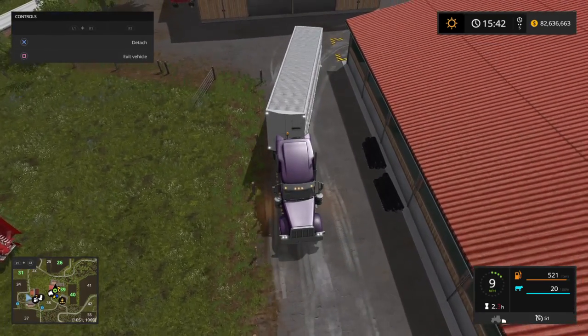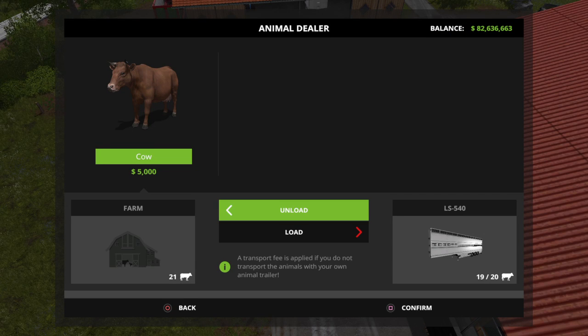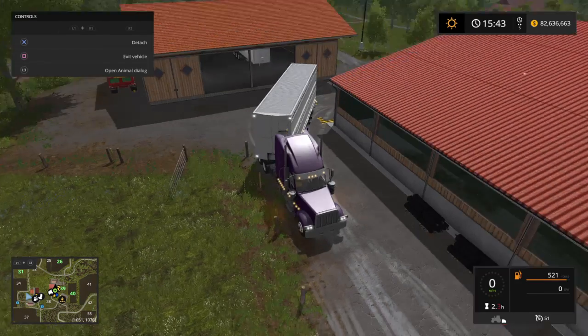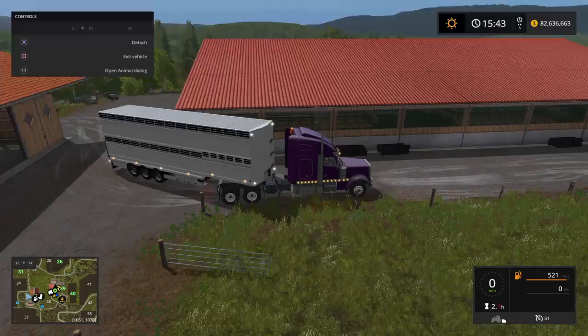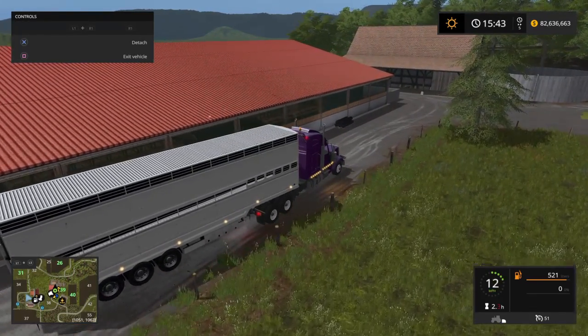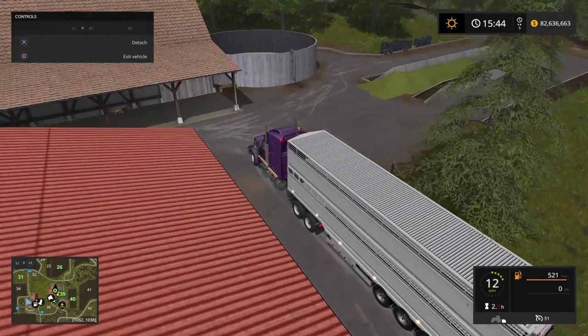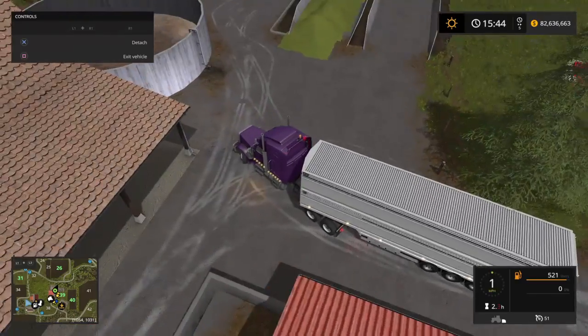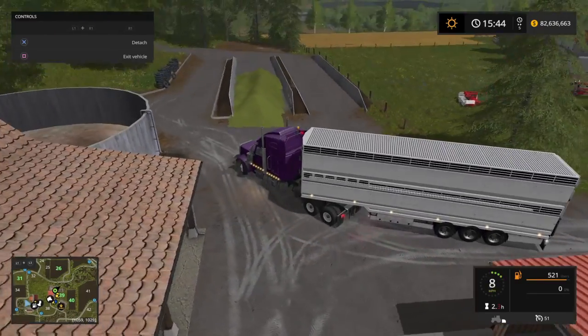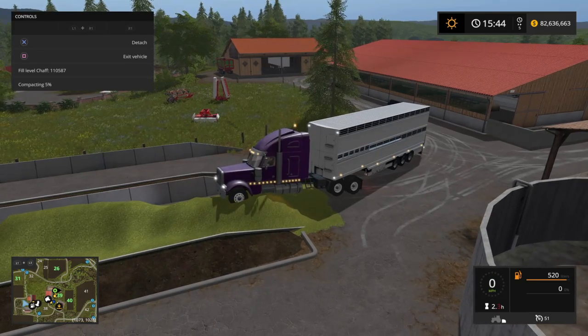I'm supposed to put them over here — yes, unload. Thank you very much. Got 20, that makes 40 cows. I need to go back and pick up another set; I need to turn around. I need to flatten this area — see if this will... nope, nope.